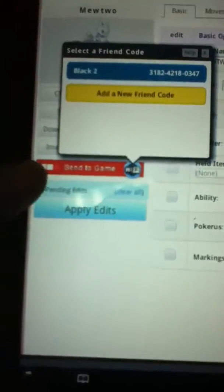What we're going to do is send it straight to the GTS. You want to go here to 'Send to Game' — it's this little red button right here. I've already inputted my friend code, but you're going to have to input yours, so hit 'Add New Friend Code.' Then just hit the game you're going to send it to, and it'll light up and send it. This is the screen you'll get — that's the Mewtwo right there, and it is awaiting pickup in the GTS.